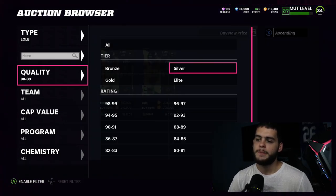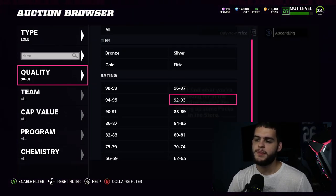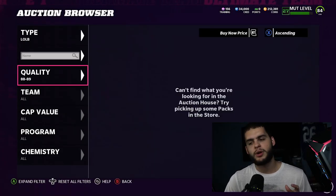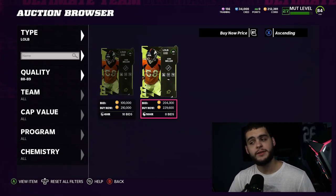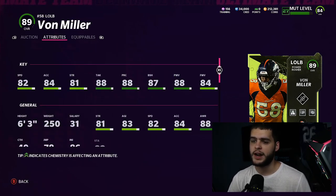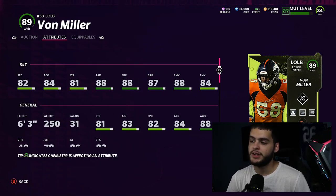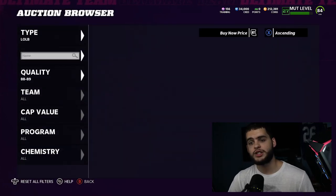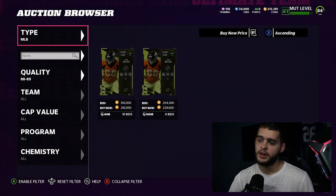At left outside linebacker, people love Von Miller. There are no 90-range options yet but his stats and abilities are solid. I've heard edge threat was broken for a while but reportedly it's working now, so Von Miller is probably your guy at outside linebacker. We'll eventually get legend outside linebackers, and he doesn't get thresholds unless fully powered up, but Edge Threat Elite is good.